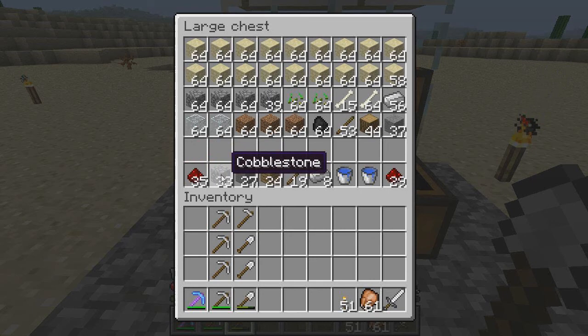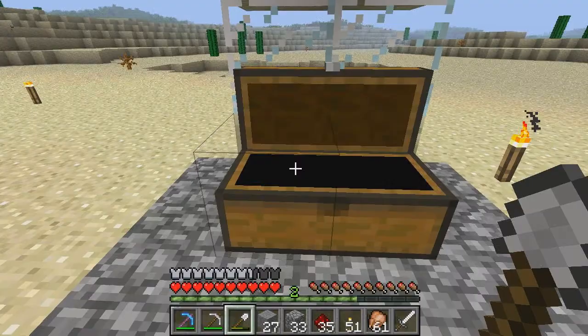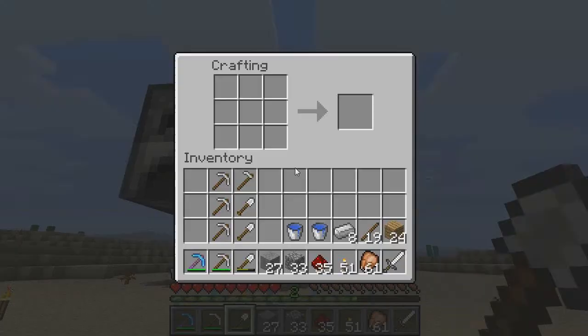You're going to need 35 redstone, 33 cobblestone, 27 stone — that's the clean stone, you'll need to cook it — 24 wooden planks, 19 sticks, 8 iron ingots. You'll need some water of course, and some spare redstone for the actual wiring itself. This is all you need to actually create the things to build it.